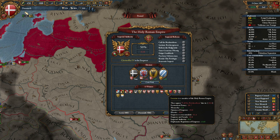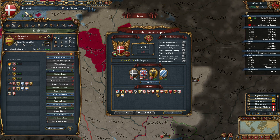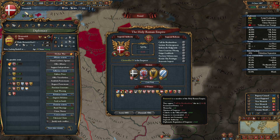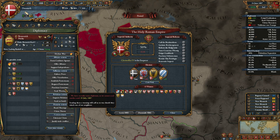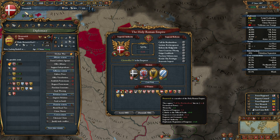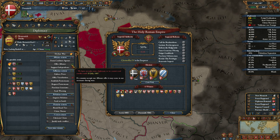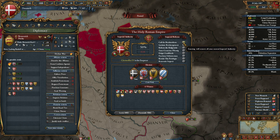Alright, so the nearest was — who was it? Brunswick. What's his reasoning? Opinion of Emperor, minus 18. So it only needs to go up a bit apparently. Let's get a royal marriage. Here we go — Brunswick. Yep, a little bit more. There we go. Now we can pass it. Done.